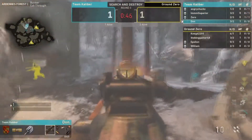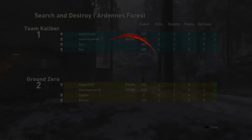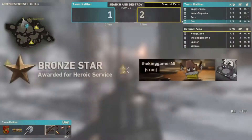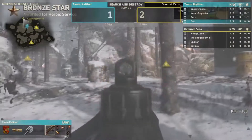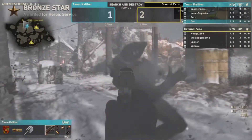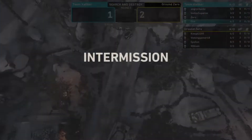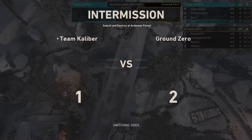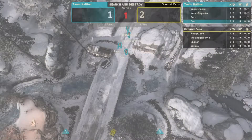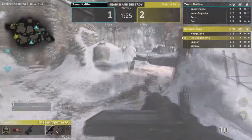Incredible — how did Ground Zero just win that round? They played it perfectly. I thought for sure TK had them, with Theory backing up and Kenny coming around the corner to clean up. But Parasite and Study knew Kenny was coming. Study guns down Theory and Ground Zero goes up two because of it.